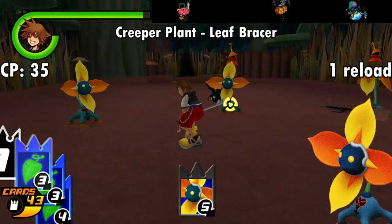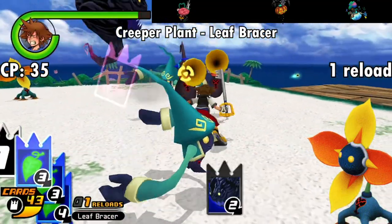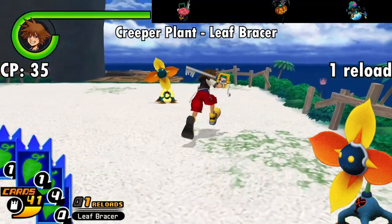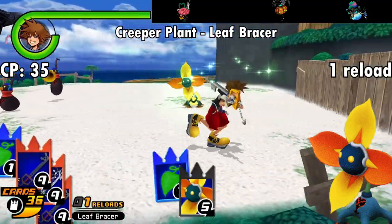The first of the new Chain of Memories enemies is the Creeper Plant, which grants the fan-favorite Leaf Bracer ability for 35 CP. Just like in the main games, Leaf Bracer keeps your Cure spells from being interrupted, even if the enemy has a higher card than you. Can't really go wrong with this one, especially if your Cure cards are lower values. You can also get this as early as Wonderland, so it might be worth grinding for if you hate having your heals broken.